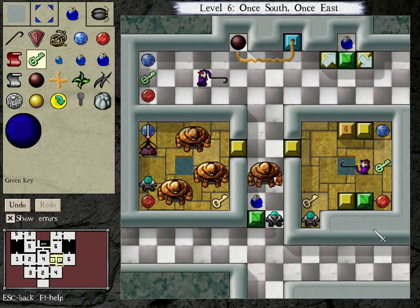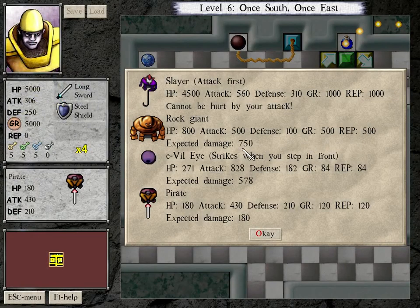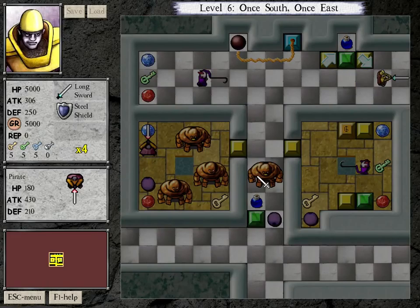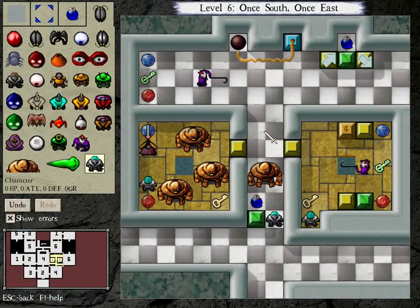I'm going to put a green key behind the slayer, because that's a square that's difficult to reach but at the moment not used for anything. I also realized that I placed this giant and this evil eye with the intention that the player is coming from the south side, but they could of course enter from the north east. If they enter from the north east, then even without the sword and shield this first rock giant is just lose 750 HP, get back 800. So I'm going to make that a little bit tougher to reach by including two evil eyes.